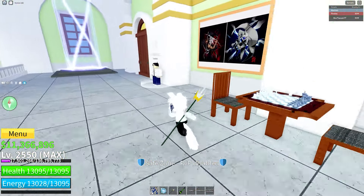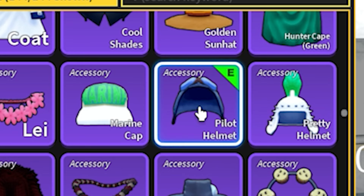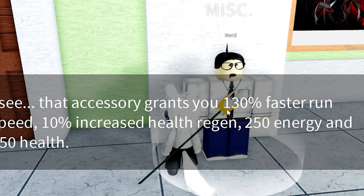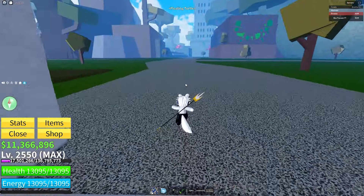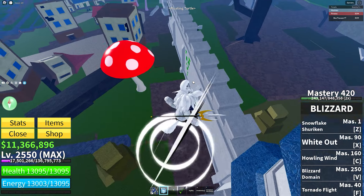At number five — and I think I've put this in many videos — we have the Pilot Helmet. The Pilot Helmet is a rare accessory and it's so OP. I think it gets dropped at the Port Town boss. Look how much speed it gives you: 130% faster run speed, 10% increased health gen, and 250 energy and health. 130% faster run speed for a rare accessory. If you pair this with Mink, it is so OP.